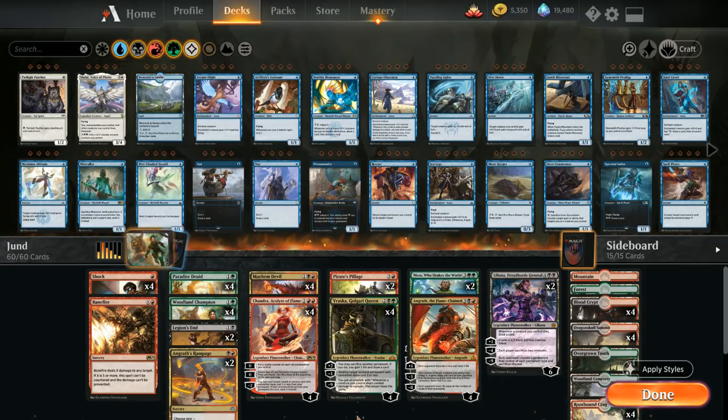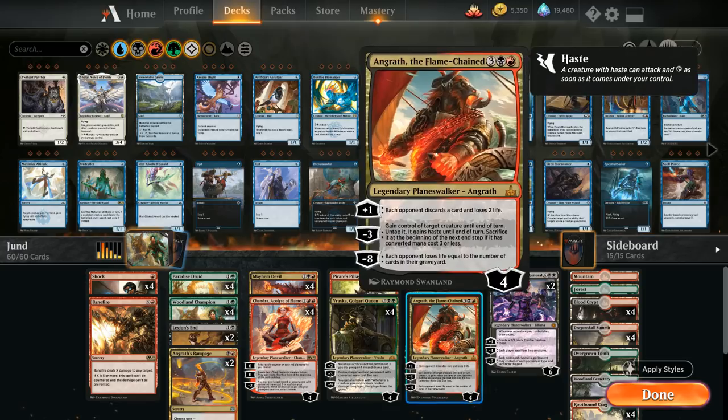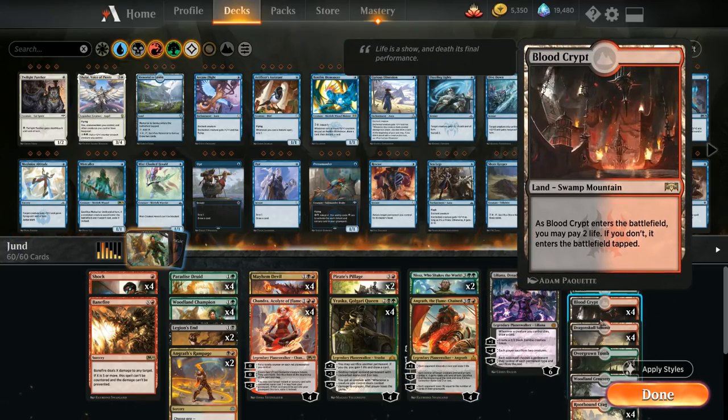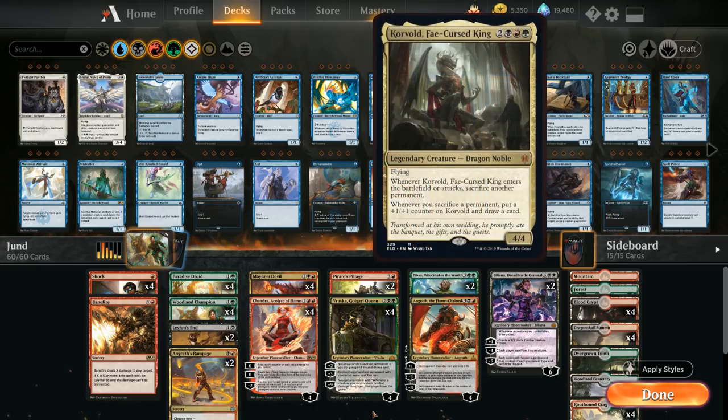Something else to point out is that most of the deck will stay after rotation. We lose out on Banefire, the two Pirate's Pillages, and Angrath in the main deck, and then a few dual lands, but the core stays. There's also a revealed card from Eldraine — the five mana legendary dragon in the Jund colors — that we can already play with in the Brawl event, which would fit perfectly into this deck as it has great synergy with sacrifice effects.